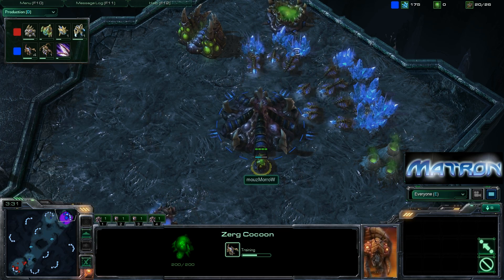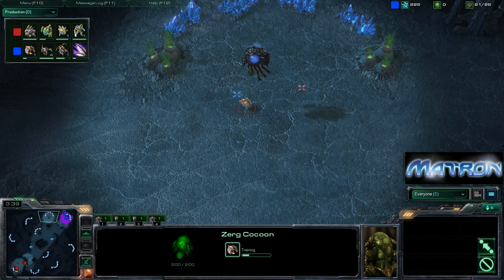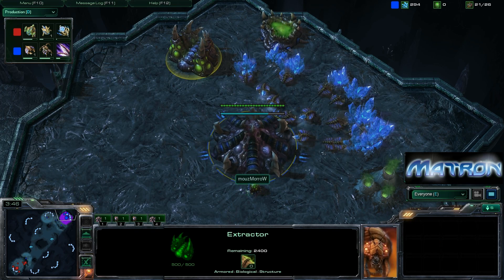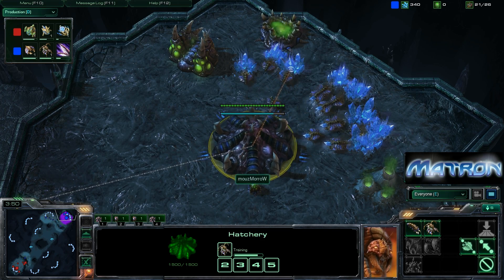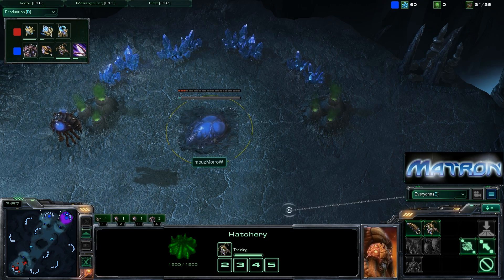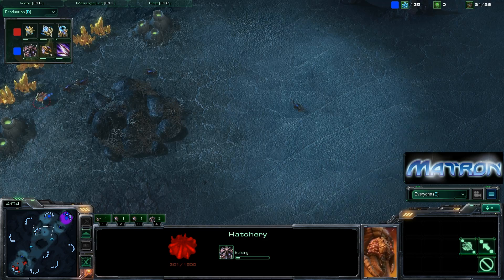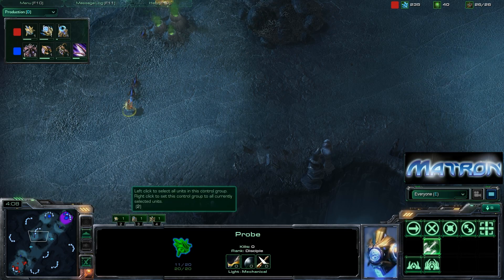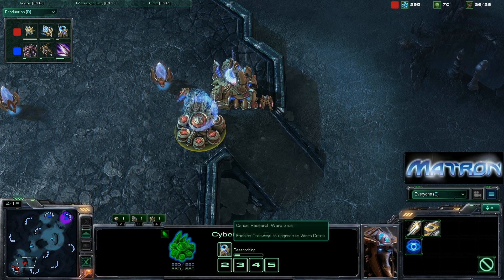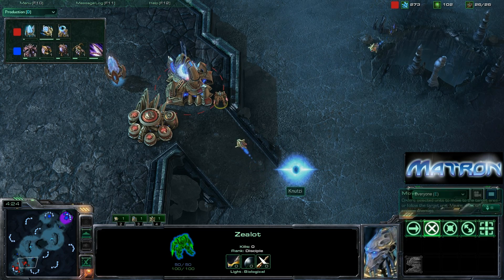We see the first four Zerglings coming out, the same number Morrow must be comfortable with — two Zerglings to take down the probe and two more on the towers. Getting that speed upgrade, stopping gas mining at exactly 100, then going right back to economy. He has been expanding around the 20 Drone mark, so it looks like he's going to do that this game as well. He's going to have those Zerglings out on the field chasing down the probe and grabbing the Watchtowers to see anything coming along.